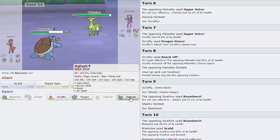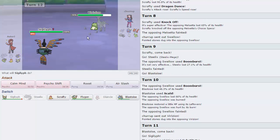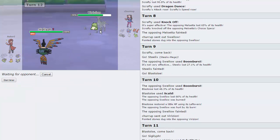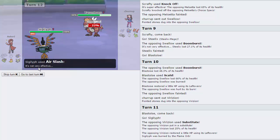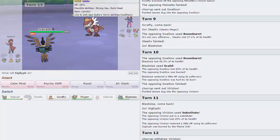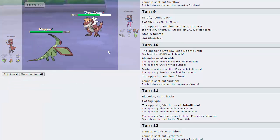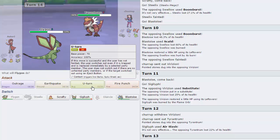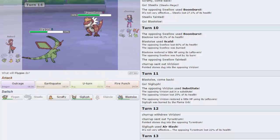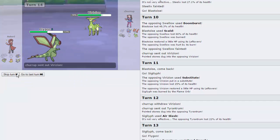Just going to go Siglyph on this Virizion — it is my dedicated Virizion counter. He goes for Substitute. Just going to Air Slash here — not really afraid of this thing. He doubles into Tyrantrum — good play on his part. I believe his Tyrantrum is Scarfed, so I'm going to go Flygon here and take the Head Smash without a problem. It's not even a two-hit KO. So I can go for U-Turn expecting him to want to go back into Virizion — which he does. We get momentum off of that.